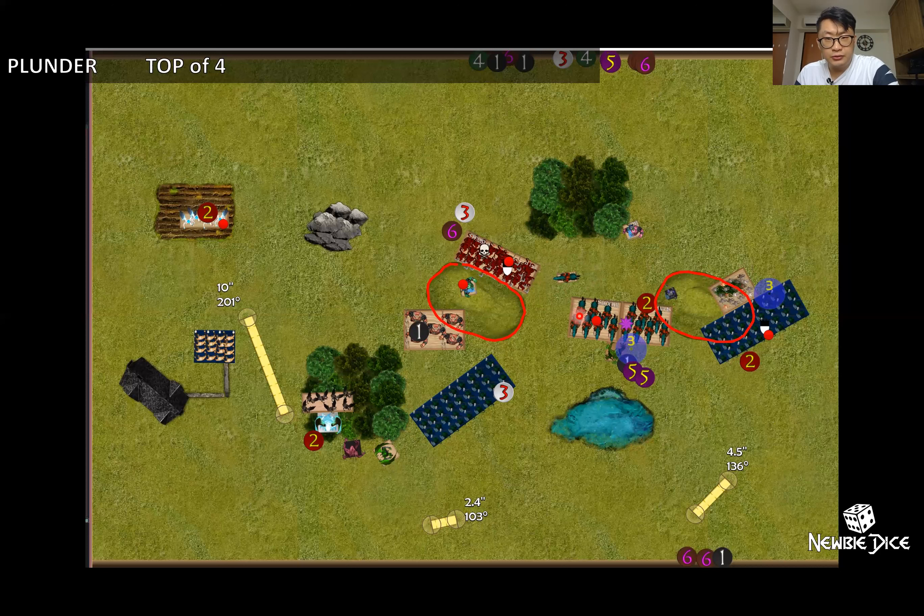Unlucky on the other side though — I double-charged both horsemen into the tree herder and it survived. I'm not going to calculate the math, but it's pretty cool that it survived. At this point I have four out of the five tokens, and things seem pretty strong.